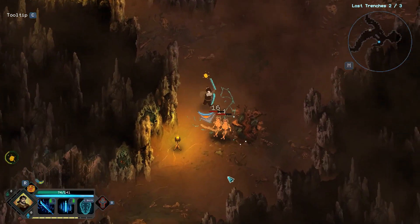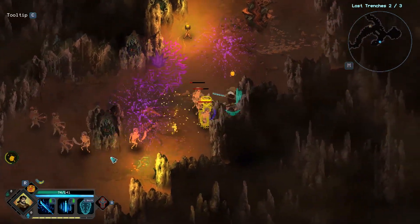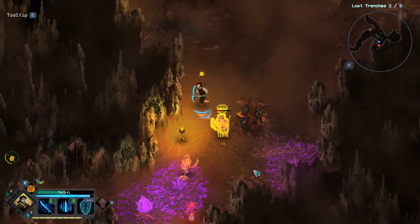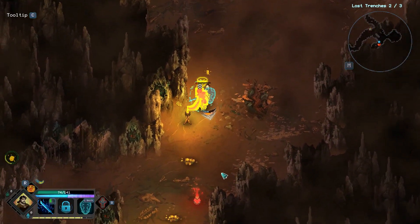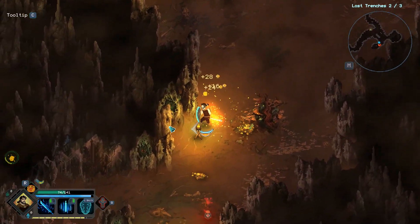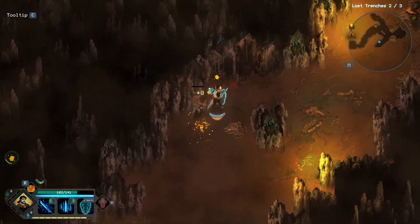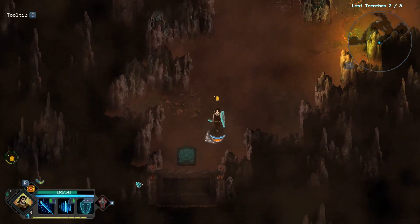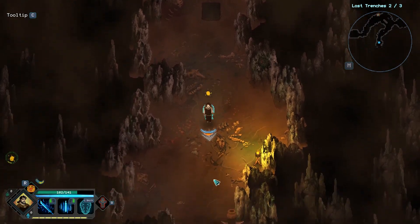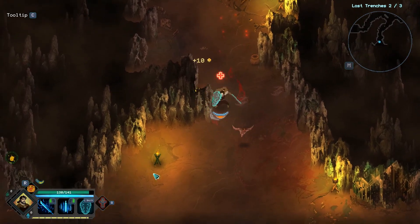Let's go this way — here's an elite. Sweet. So I was really expecting this level to be much harder, but it seems like we're holding our own pretty good. I imagine the boss will kind of just stomp on us though. We're going to get another level — that's going to be nice.